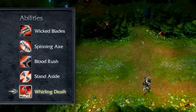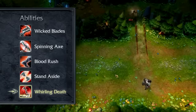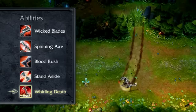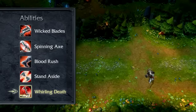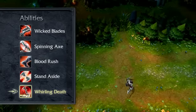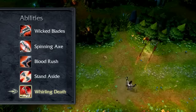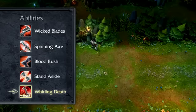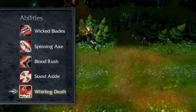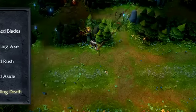Draven's ultimate is Whirling Death. Draven throws two massive axes across the map, damaging all enemies they strike. If Whirling Death hits the edge of the map, an enemy champion, or Draven reactivates the ability early, these axes reverse direction and damage all enemies they encounter on the way back to Draven. As with all ultimates, I take Whirling Death at levels 6, 11, and 16.